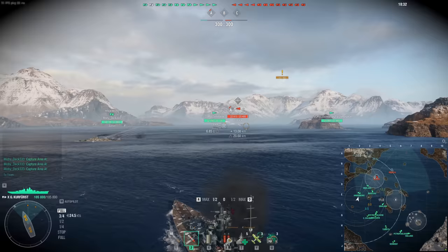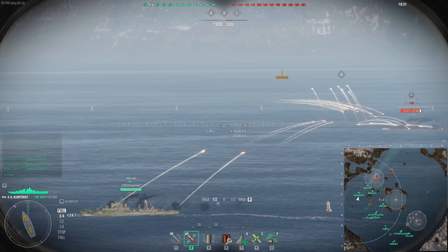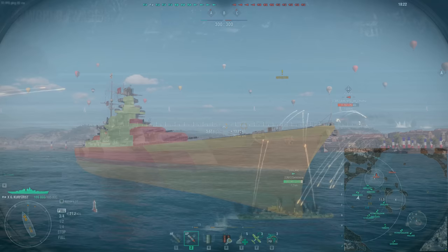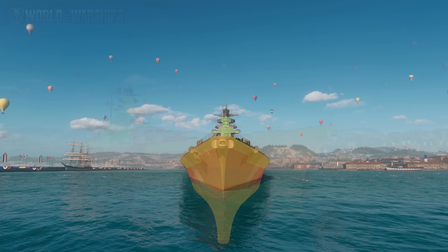But do you want to spend that hard-earned coal on the GK, or something like the Napoli or any of the other wonderful coal ships in the game? I'll tell you right out of the gate: this is definitely not the first coal ship you're going to want to grab. Let's take a look at the GK's armor — her armor is actually very nice for what the ship is designed to do, and that is brawl.